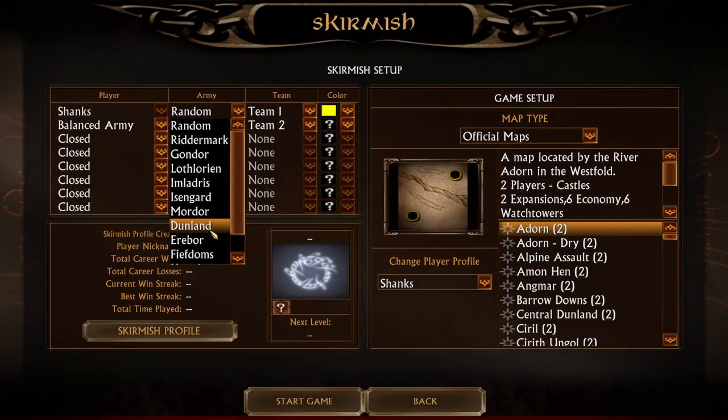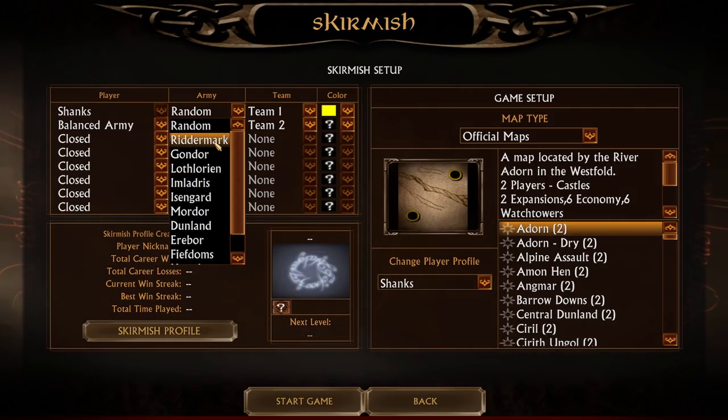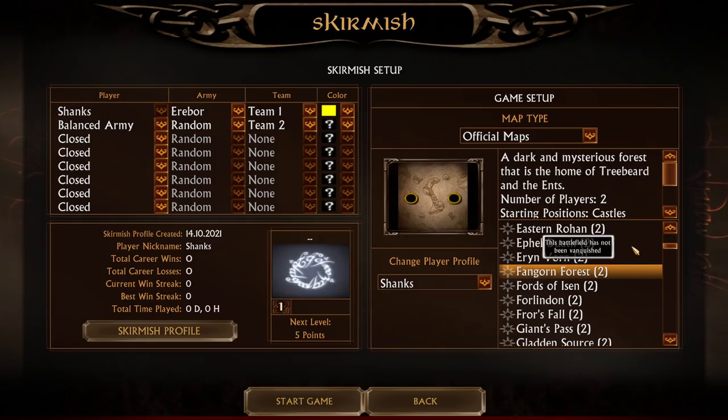In solo play skirmish we have Ridamar, Gondor, Lorien, Imladris, Isengard, Mordor, Dunland, Erebor, Fifth Doms, and Harad. So many new factions! We know Ridamar (that's Rohan), we know Gondor, Isengard and Mordor from Battle for Middle Earth 1 — every other faction will be showcased in the following days. But I'd love to start with the Dwarves — Erebor is our choice.